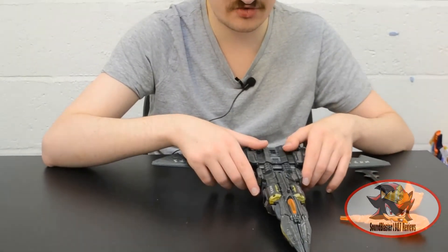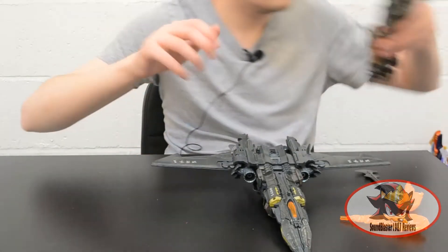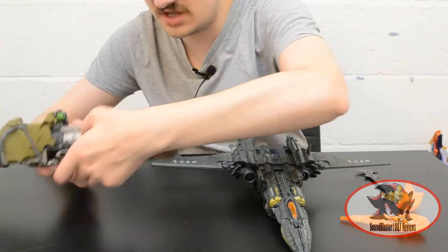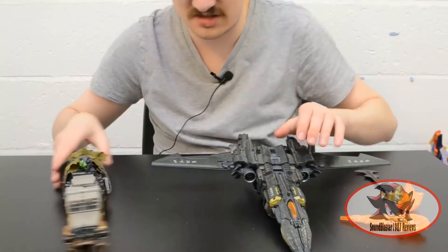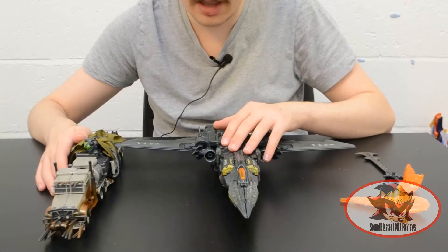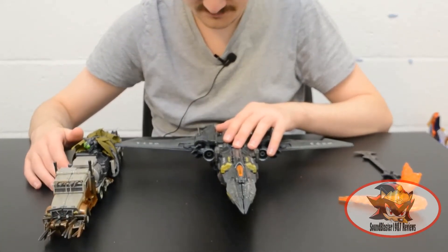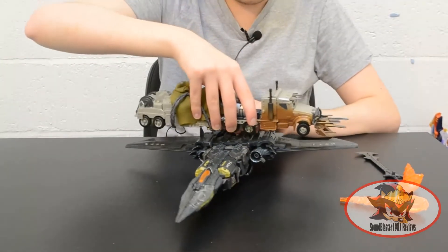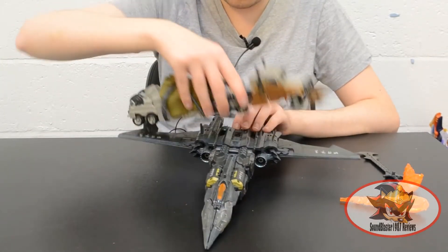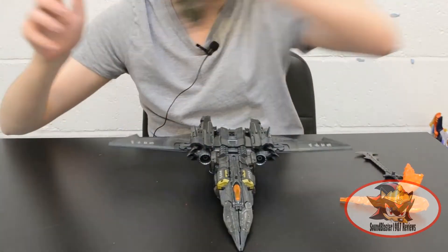For size comparison, here is Last Knight Megatron with Studio Series 34 Dark of the Moon Megatron, another Leader Class figure. As you can see they're about the same length, apart from the rubber spikes on Dark of the Moon Megatron. The wingspan is only just a little bit wider than the length of Studio Series Megatron.